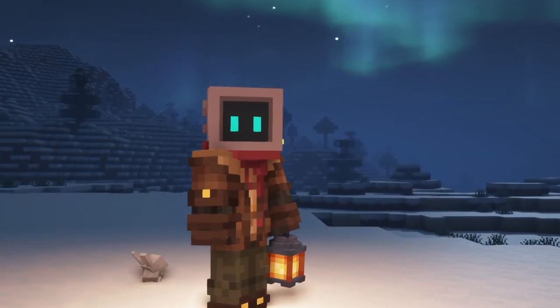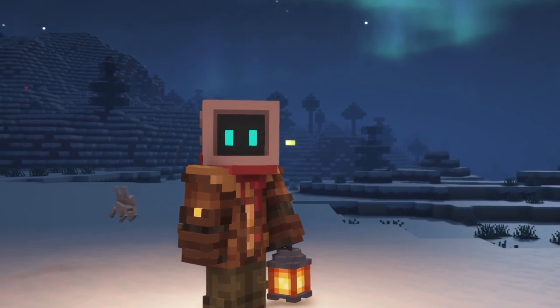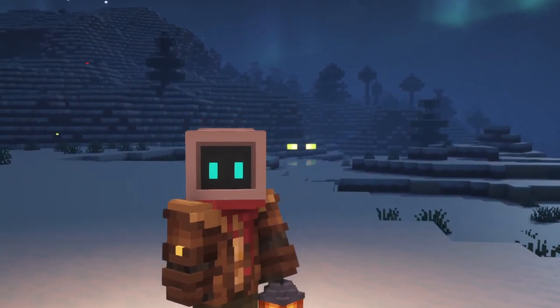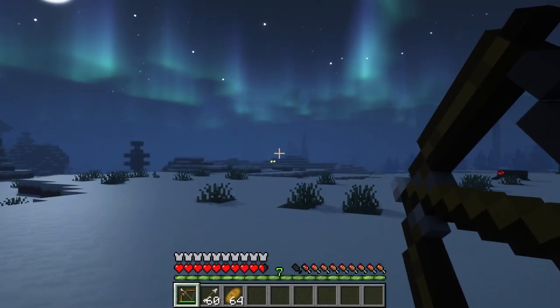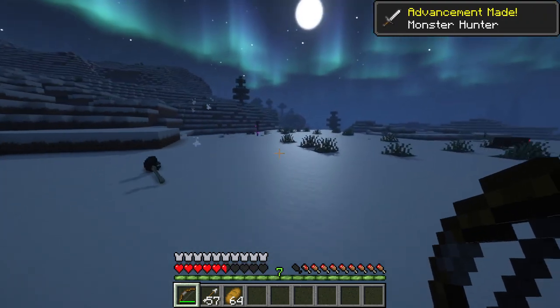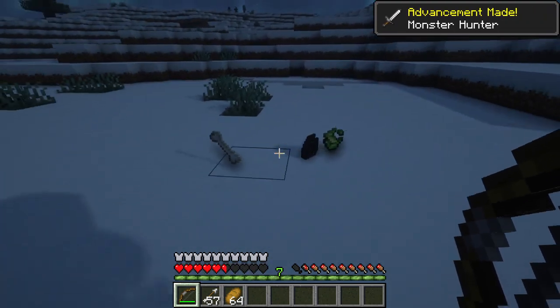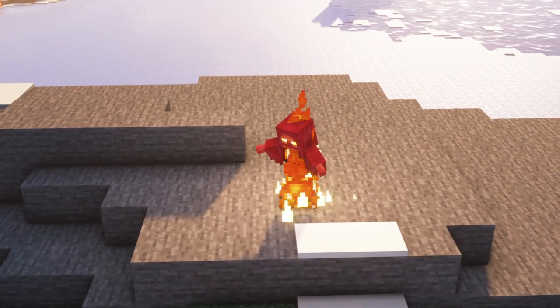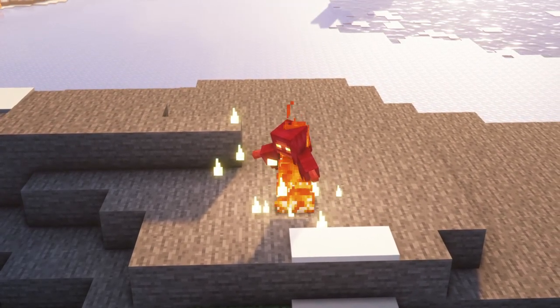The first mob is the Revenant, which is a lot like the Phantom. After not sleeping for several nights, you might notice a pair of glowing green eyes that follow you. When it's attacked or damaged, it will reveal itself as a deathly creature. If you're hit by the Revenant while it's invisible, you might receive the Deathlight effect, which will cause your health to rapidly decrease. They'll burn during the day and drop bones, blighted remains, and cursed cloth.